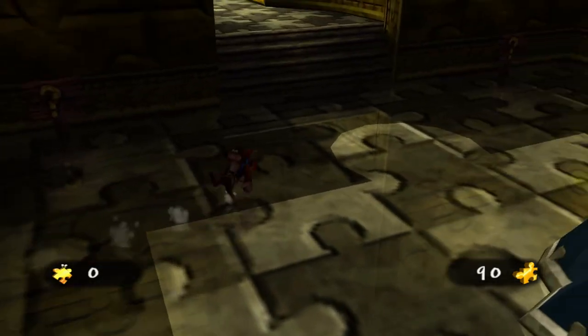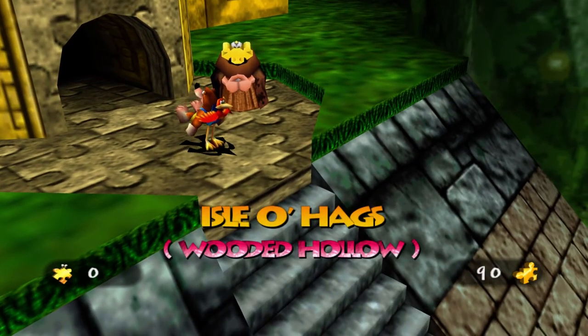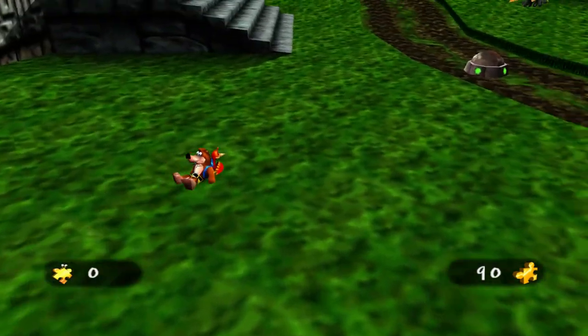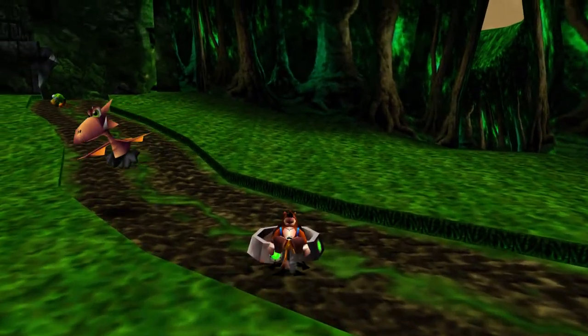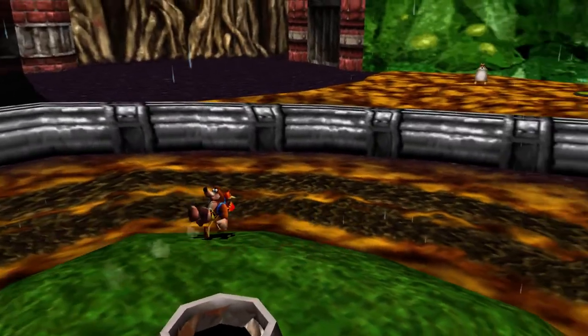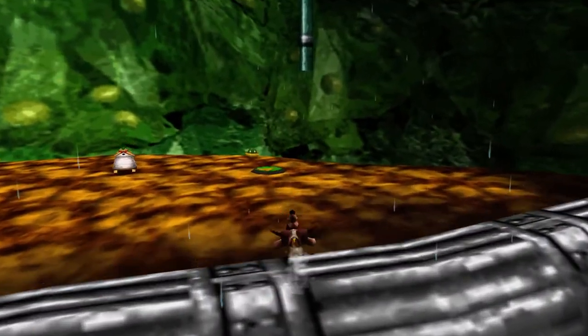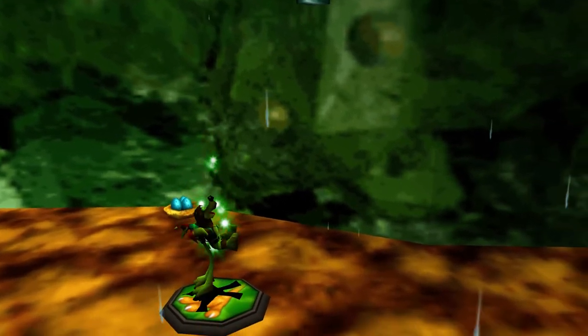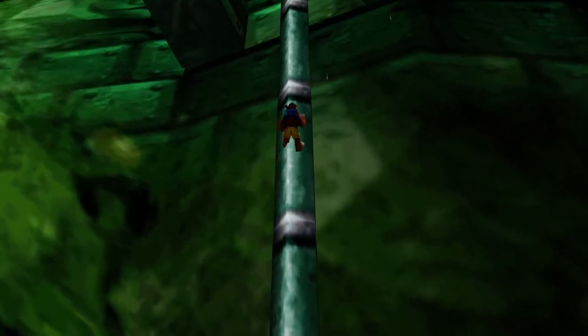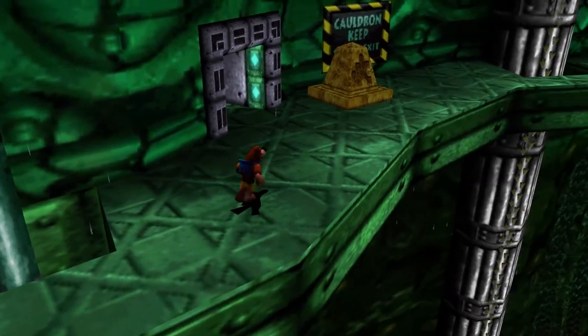That's pretty much everything here in Jiggy Wiggy's Temple. Now that we're done here, let's go ahead and leave because we have no reason to be here ever again. You can enter Jiggy Wiggy's Temple whenever you want now as this door will always be open — the total to get in is zero Jiggies. But let's make our way over to the Quagmire area and go into Cauldron Keep. We'll jump on this jump pad, climb up this pole, and make our way into the final world. It definitely helped that we hit that switch earlier to get the jump pad, so now we just walk into the front gates and make our way into the final world of the game.